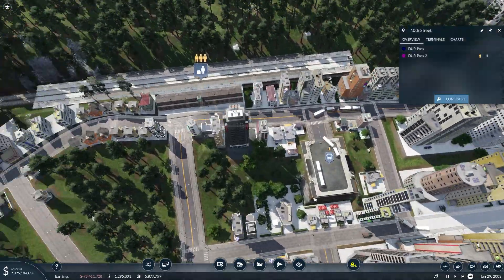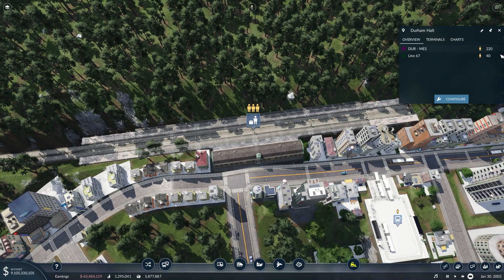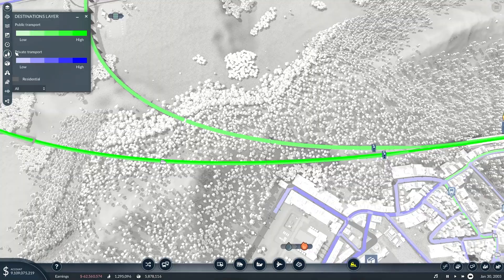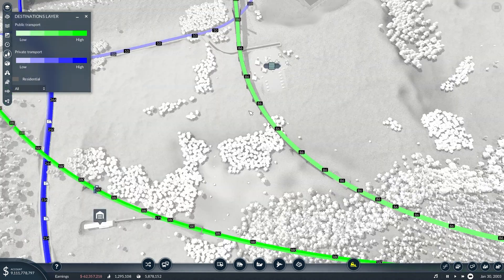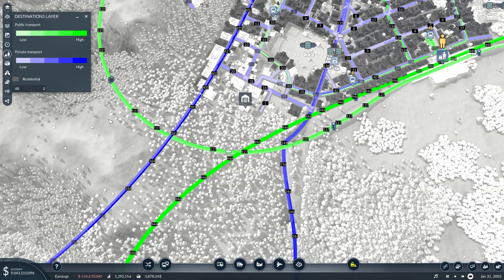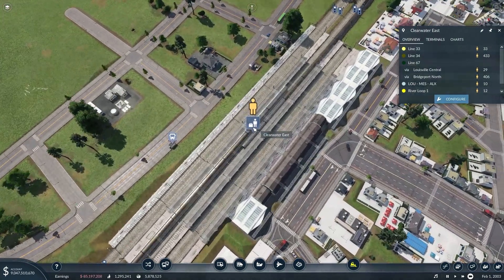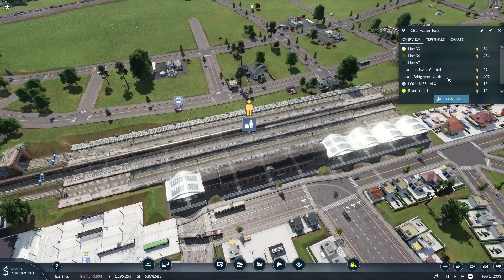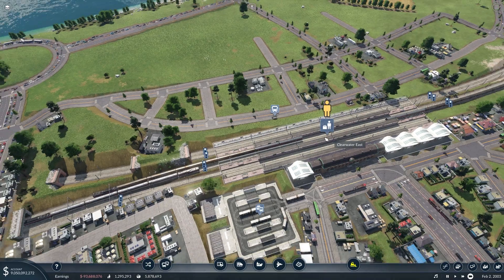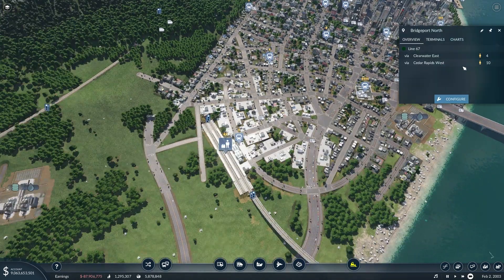Then coming into here everything is functioning well at this bus station, and up here at the train station we can see we're starting to gather a fair amount of interest on the new connection we have. Looking at our destinations layer, that just confirms this with this number being up to 86, and then even more as we get sort of into the main section of this line. Down here in Clearwater we can see there's definitely a demand for people to go from Clearwater to Bridgeport — we have over 400 people waiting, so that's good to see, and that confirms the demand that we previously had of going back and forth between these cities.